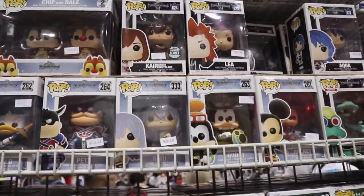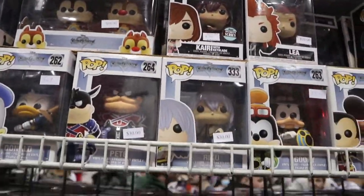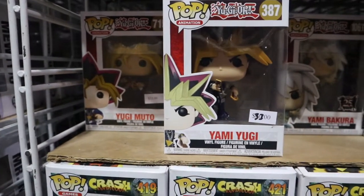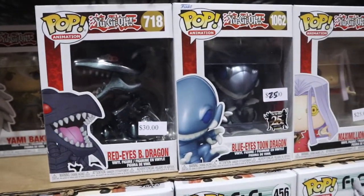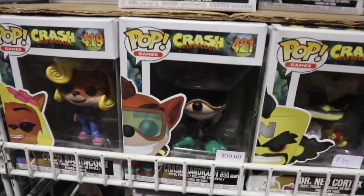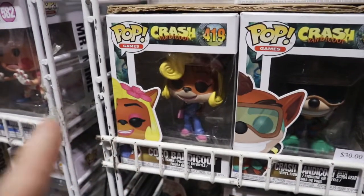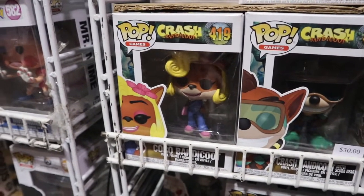Right here we got a games and television section like these Power Rangers pops, Kingdom Hearts, some Fortnite. But down here we got some more anime like Yu-Gi-Oh — I do have all these pops in the set: Yugi Moto, Yami Yugi, Yami Bakura, Red-Eyes Black Dragon, Blue-Eyes Toon Dragon, and let's not forget Maximilian Pegasus. What really caught my eye is Crash Bandicoot, because I'm trying to get the complete set. I already have Neo Cortex and Scuba Crash, but Coco Bandicoot is actually a pop I don't have, so I may have to pick this one up today. There's still a lot of booths to check out before I decide.